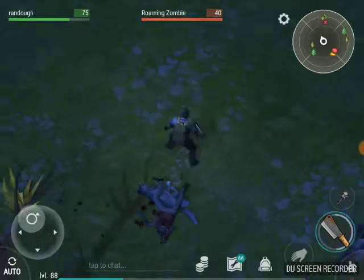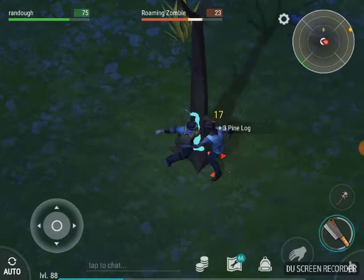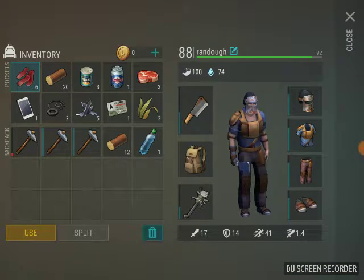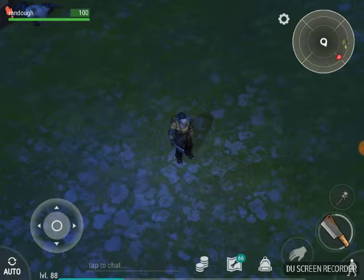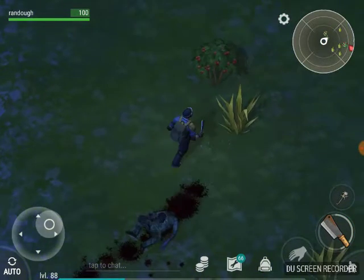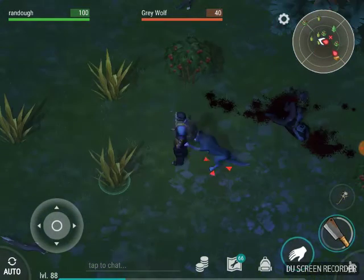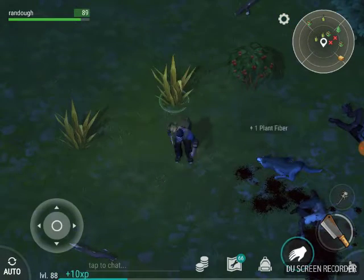It takes three whacks to take a roamer out. I see the other one coming at me but I'll work until he gets here. If I'd used the Devastator I'd have done it in one. I'll run back to this corner, make sure it's clear, and use a little bit of jerky. You can see the first hatchet is almost wore out. There's quite a bit of fiber here that we'll grab. Oh - it triggered all of them. But there's another box right here so it was worth it.